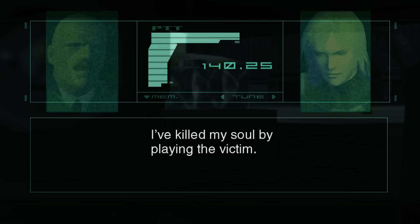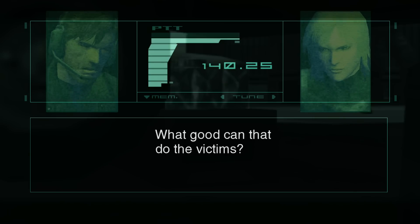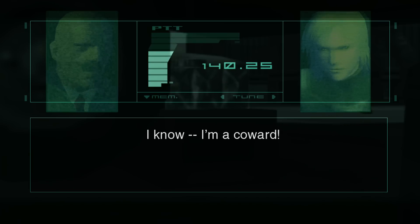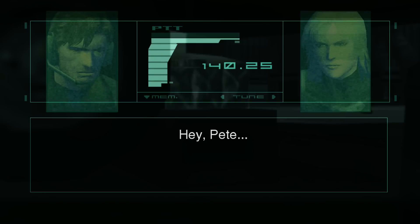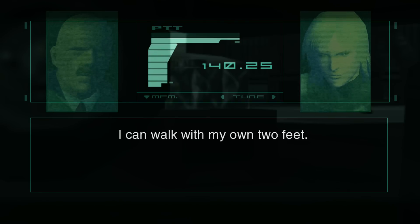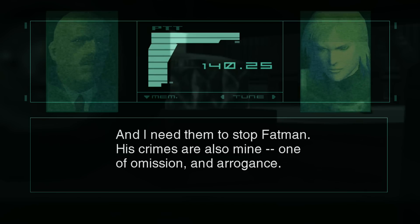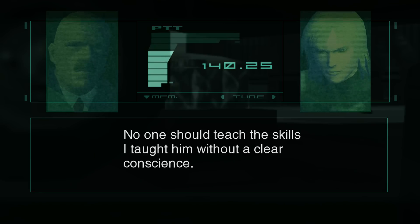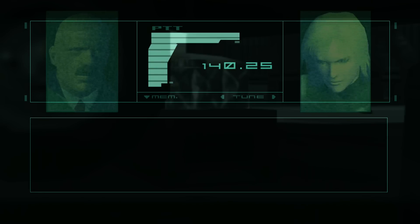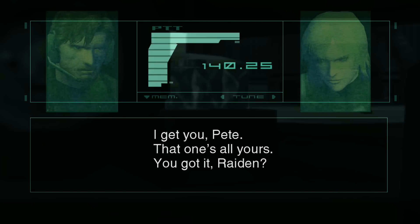I've killed my soul by playing the victim. Instead of protecting me, it's made my life even more hellish. What good can that do the victims? I know. I'm a coward. Hey, Pete. God forgive me. I can walk with my own two feet. And I need them to stop Fat Man. His crimes are also mine. One of omission. An arrogance. No one should teach the skills I taught him without a clear conscience. This is the only way I can defuse my own sins. I get you, Pete. That one's all yours.